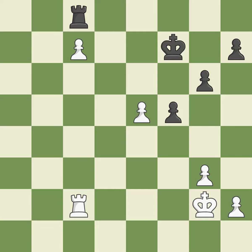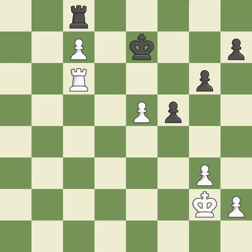The rook is now on a square that is more secure — ideal. That is a logical response — quite good. A wise decision — quite good. This pushes a passed pawn. This is the only good move — a great move.